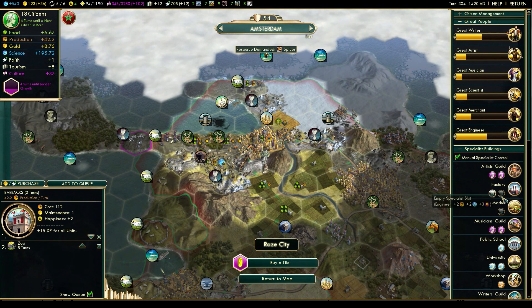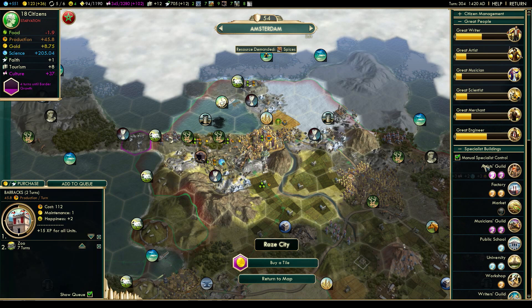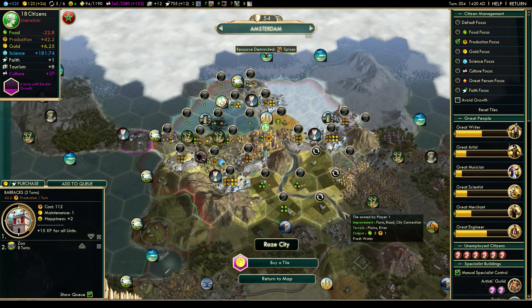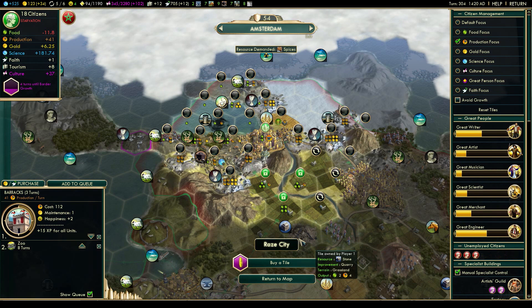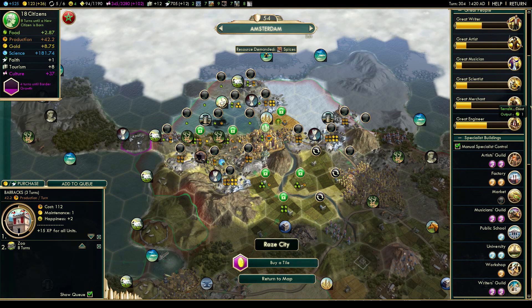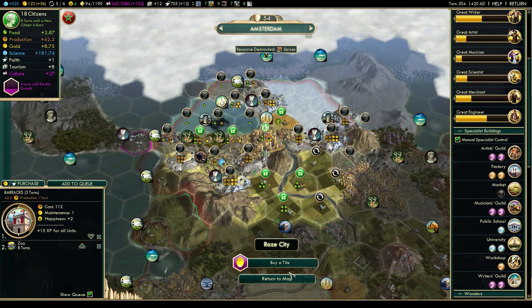I just finished a factory in Amsterdam, so I'm going to assign the specialists to the factory. That will allow me to get a great engineer in 30-40 turns or so, and I could definitely use a great engineer. I'm not sure which wonder I'm going to use him for — maybe the castle. But a great engineer is always useful at this stage of the game. The city will still grow in 8 turns, which is impressive.